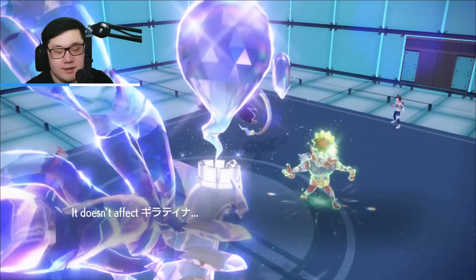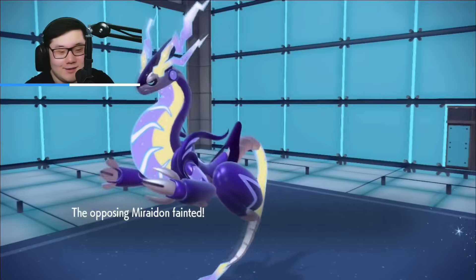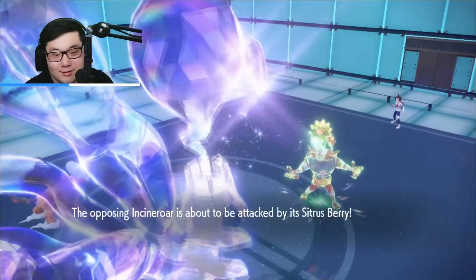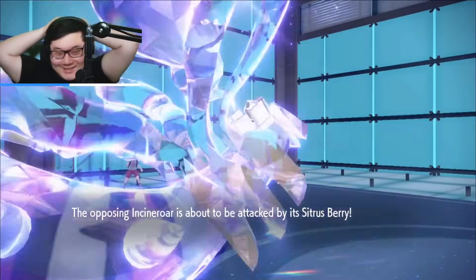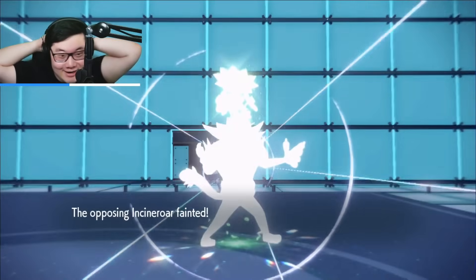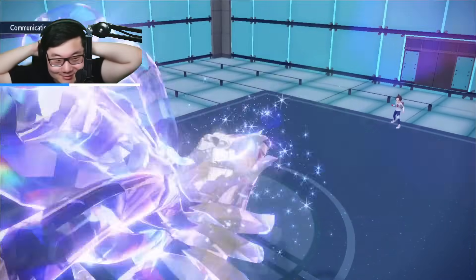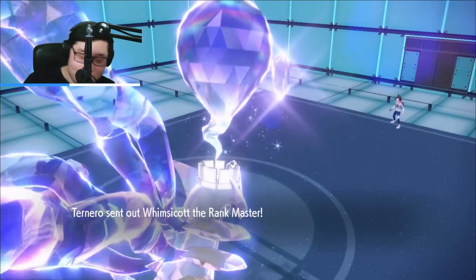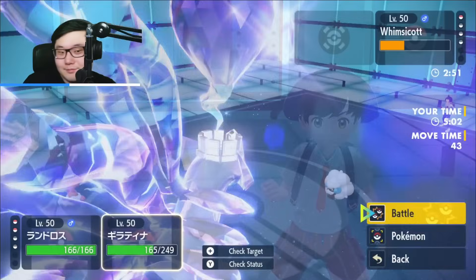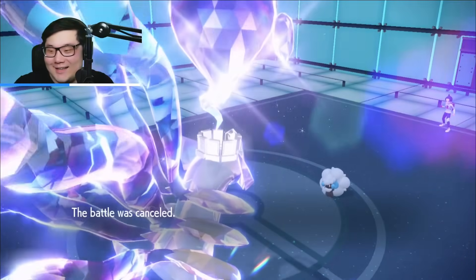Looks like they're staying, so I get Choice Band Earthquake off. They don't have a switch. Miraidon goes down, and Poltergeist reveals a Sitrus Berry on Incineroar — oh my goodness, they actually had it! They would have had to sac Whimsicott and get to Sitrus Berry Parting Shot out, having Fake Out active with terrain reset. The fact that Landorus didn't activate the Citrus Berry was so clutch. Clicking Shadow Sneak into Whimsicott, and they forfeit the game.